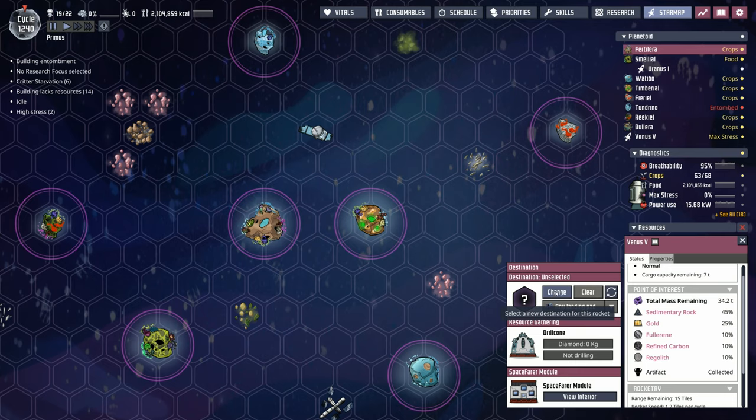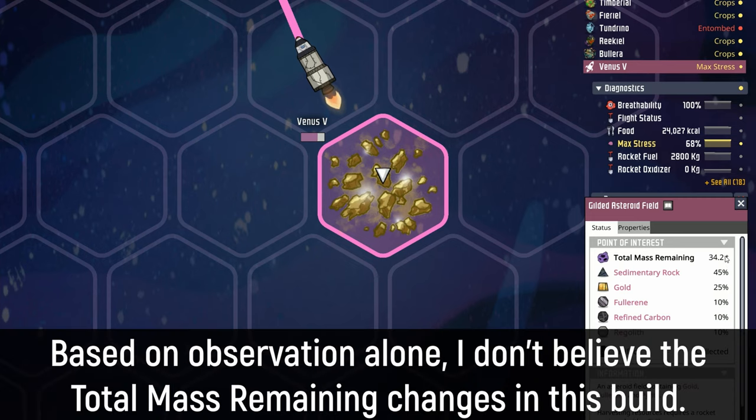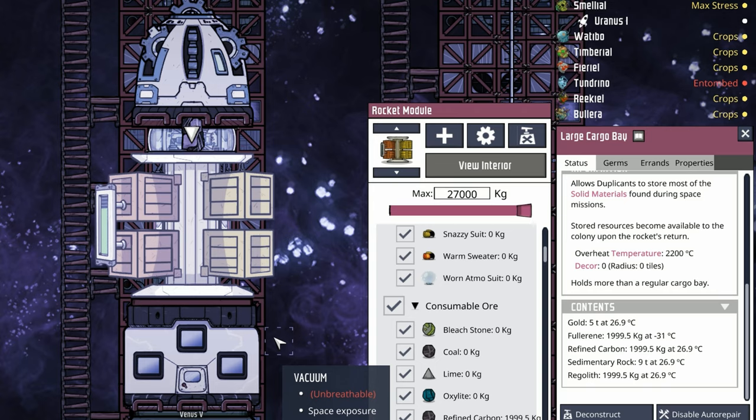Either way, it's time to send Alita home — change the destination and away she goes. Something else to keep an eye on: at the gilded asteroid field the total mass remaining is 34.2 tons. I'm wondering if this mass recovers or if once you mine everything it's all gone. Alita has returned from her mission with the drill cone — we ended up with five tons of gold, two tons of fullerene, two tons of refined carbon and regolith, and nine tons of sedimentary rock.